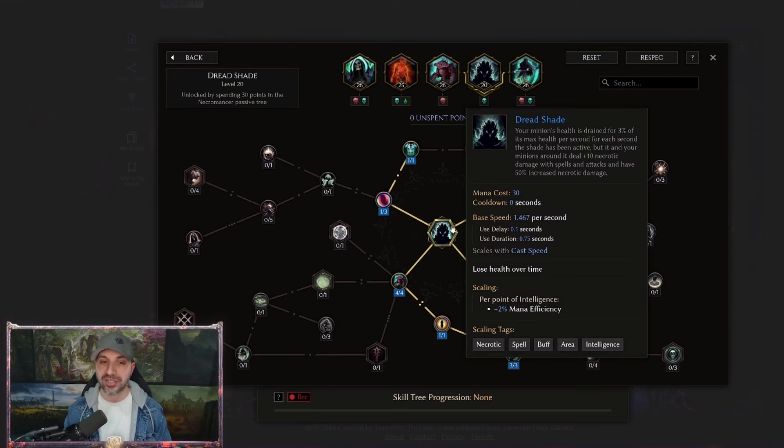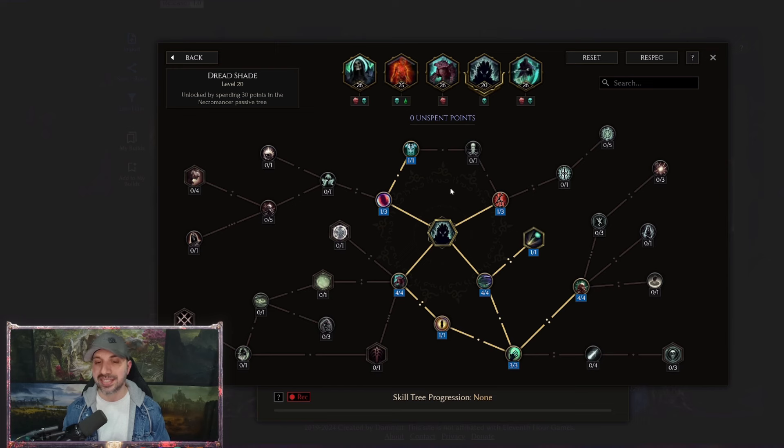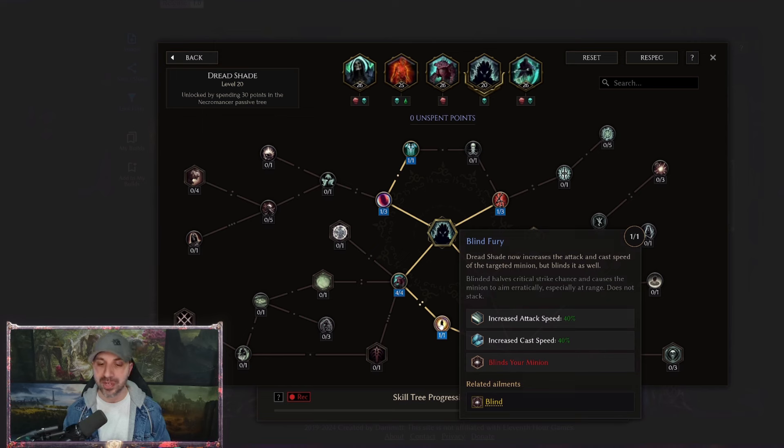Moving over to Dreadshade, we've also tweaked this skill a little bit. What you will notice immediately is we are now blinding our minions. Normally when you blind your minions it's bad because they can't hit ranged targets. But since we are hitting melee, they never miss. So you are literally going to be getting a 40% boost to your minions' attack speed for free. Blind your minions.